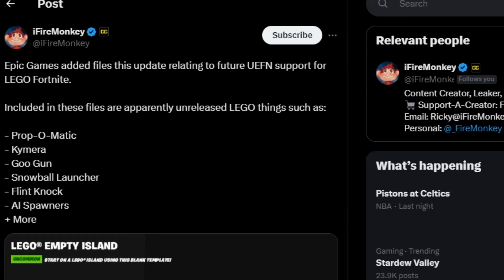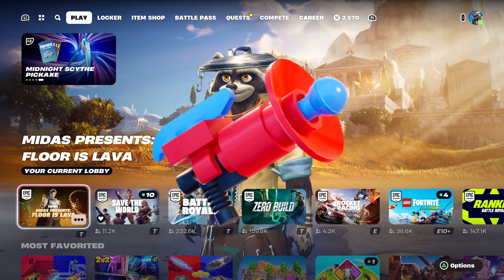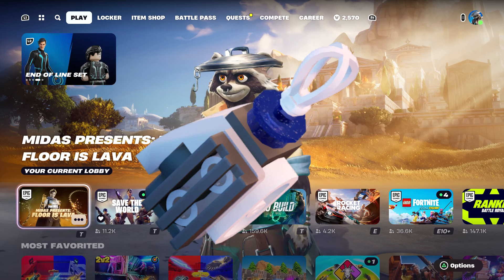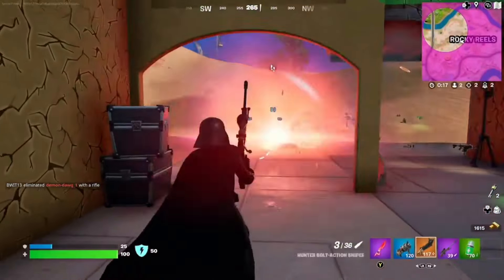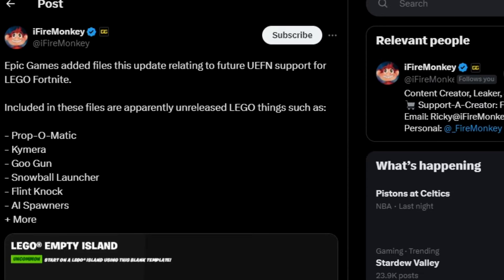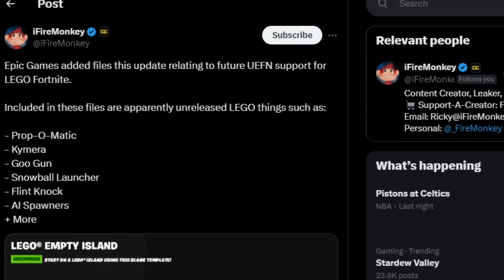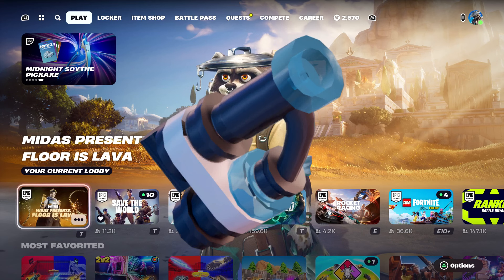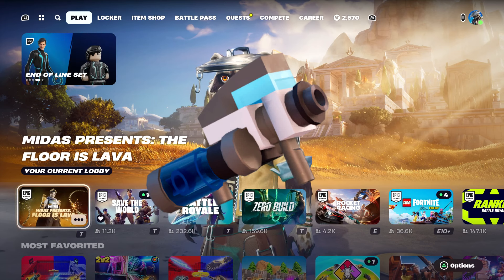Speaking of LEGO Fortnite, we did get quite a few leaks regarding upcoming weapons. One is called the Prop-O-Matic, which I believe can turn people into props — so if you want to make a prop hunting mode in LEGO Fortnite, that's the weapon for it. There's also a chance we could get the Chimera ray gun, a goo gun (possibly the same one from VR), a snowball launcher similar to the one in Save the World, a flint knock, and AI spawners. They provided images of each weapon but it's not clear which image is which.